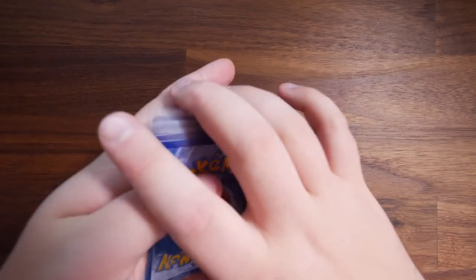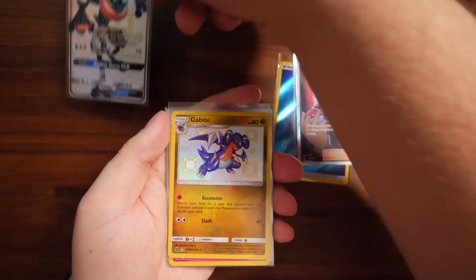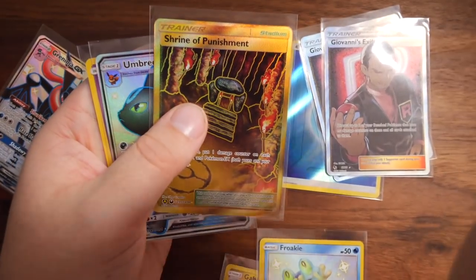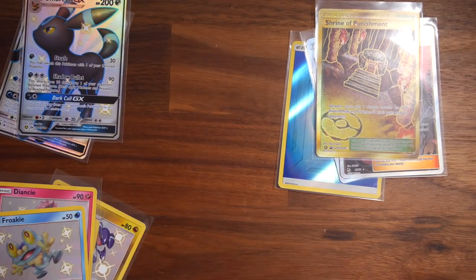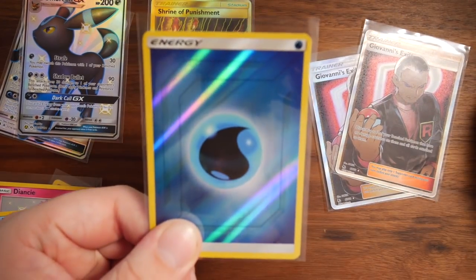So ladies and gentlemen, let's see what we've got overall. We've got a Water Energy, Giovanni's Exile, Shiny Greninja GX, Shiny Gabite, Shiny Diancie, Shiny Froakie, another Giovanni's Exile, Gold Shrine of Punishment Stadium card, Shiny Umbreon GX, and a Shiny Viper. So in summary: two Shiny GX cards, four Shiny Vault cards, one Golden Stadium card, two Giovanni's Exiles, and one Reverse Holo Water Energy. Thank you very much for watching. Leave a like, leave a comment — let me know what your favorite pull was. My name is Randolph, and I will see you guys in the next video. Peace.